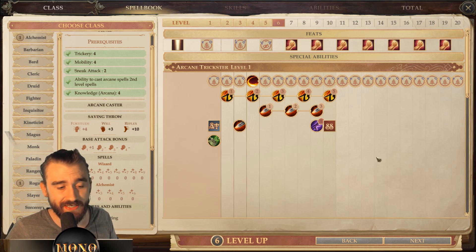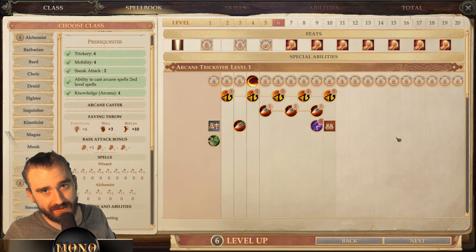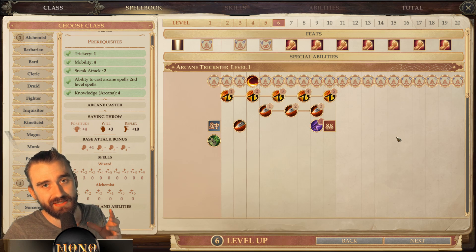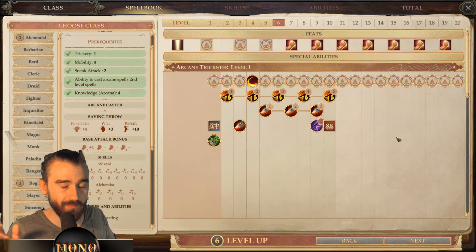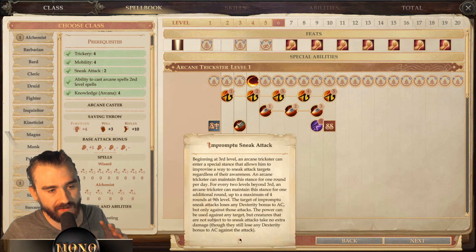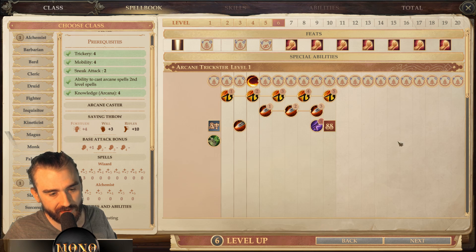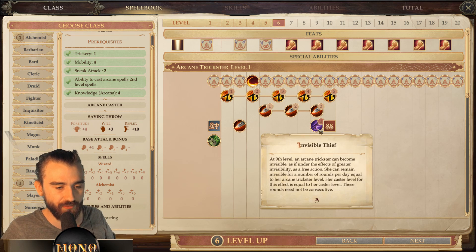When you do hit, you'll deal more damage, which is quite nice. This class also has a thing called Impromptu Sneak Attack, which circumvents the usual requirements for sneak attacking — normally you need to be flanking, or the target needs to be blinded or you need to be invisible. The Arcane Trickster picks up this ability from level three, then gains additional rounds of it, four in total.